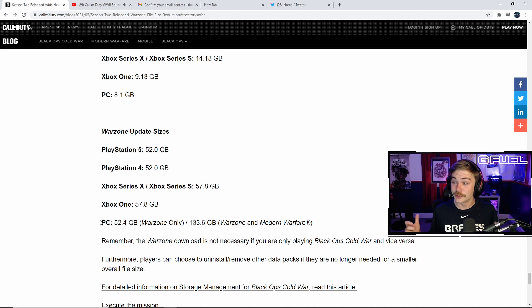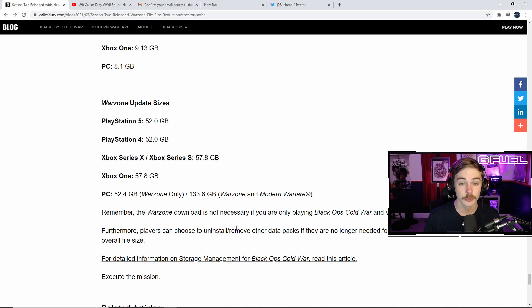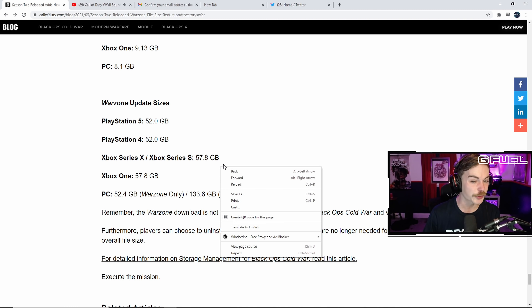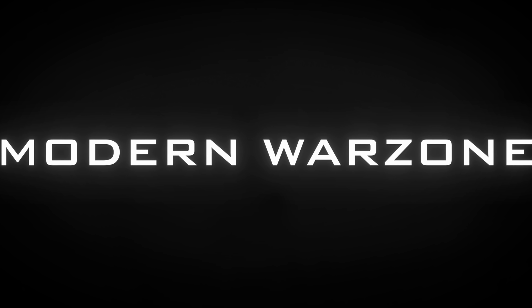Now here are the actual download sizes — and they are something. The Season 2 Reloaded update will be approximately 7.4 to 14.18 gigabytes for owners of the full version of Black Ops Cold War. For owners of the free-to-play Warzone who are up to date, it's 52 to 57.8 gigabytes. The Warzone download is a larger file size due to the data optimization process.